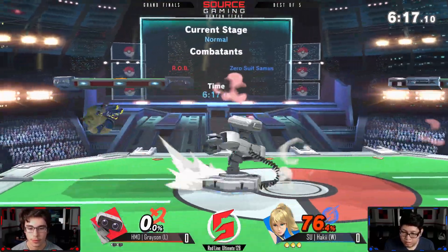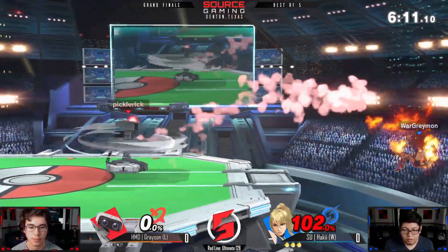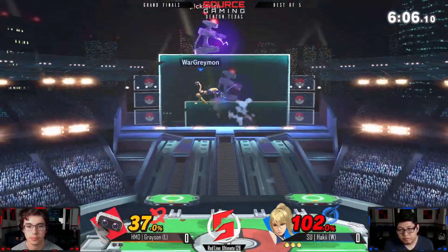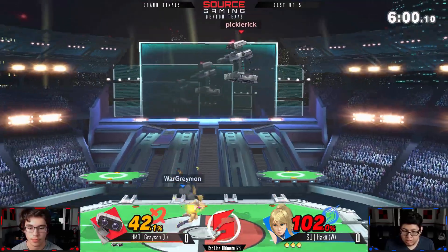I like what he tried to do there — he tried to up-air to defend the edge guard, he was just a little too deep. He was trying to drag down with the up-air. No, I think he was just trying to not get edge-guarded with the up-air, but he dipped down a little too low. Unfortunate regardless.